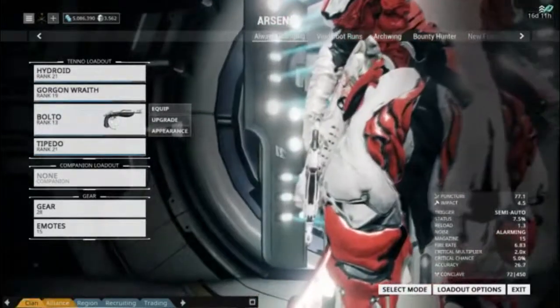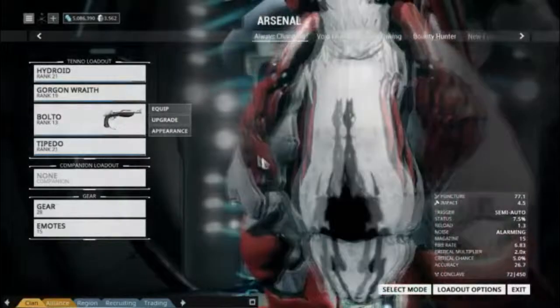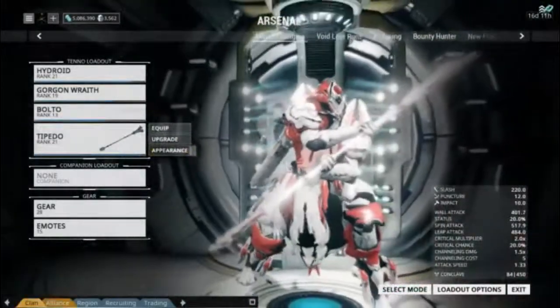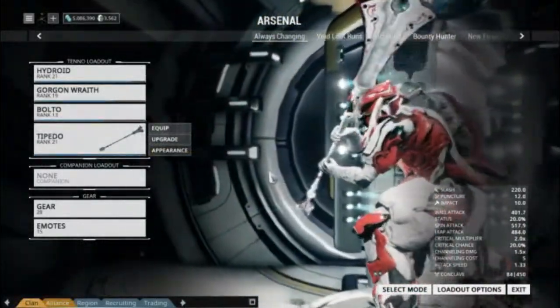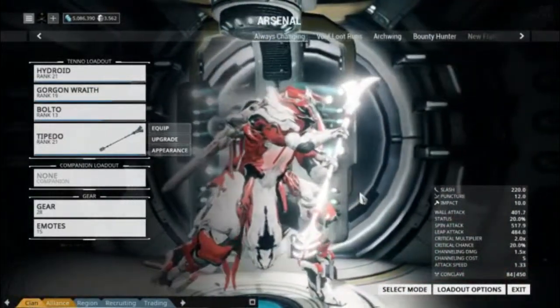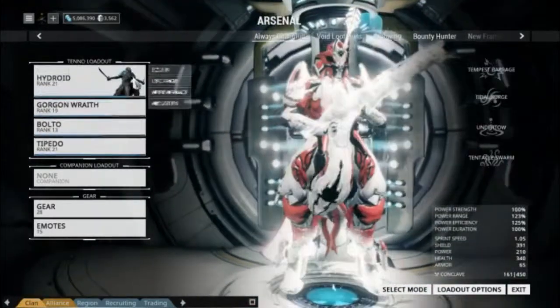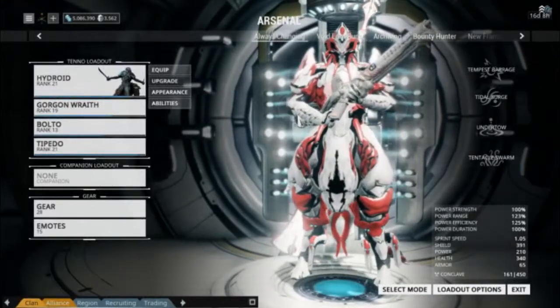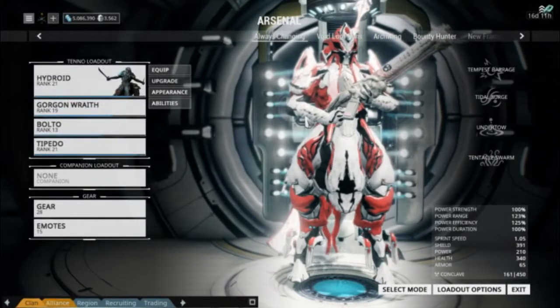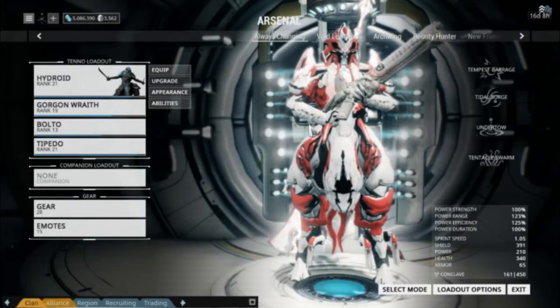Followed up after that with the Bolto — pretty simple, not necessarily meant to be strong, but definitely goes with the feel. Almost like a sidearm for this tyrannical looking beast. And then the Teppeto — or Tippeto, depending on how you pronounce it. Definitely an intimidating feel. I could imagine him standing there and someone coming up, and he just pulls the Teppeto out from his back, readies up, and says 'you better be able to get to me before I can stab you with my Teppeto.'